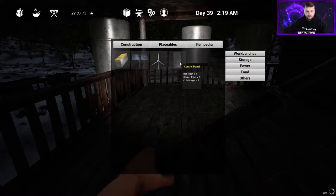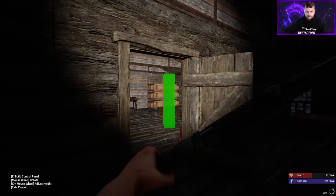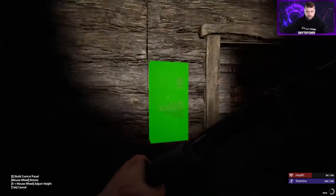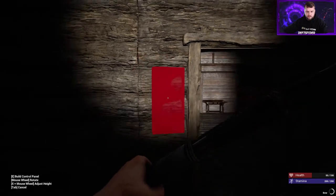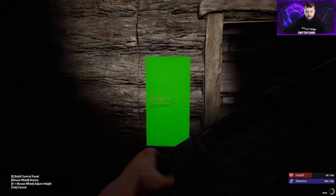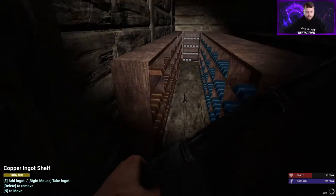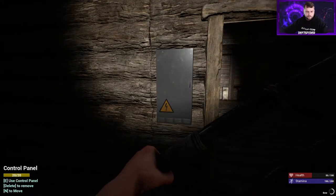So we did all the food - okay we're still on power. The first thing for power you're gonna want to build is the control panel. You can let it float at weird angles. We'll try to get it positioned on the wall - you can move this around a little bit, it doesn't always like that. For the control panel we need four iron, two copper, two cobalt - one, two, two, one, two, three, four. Here's our power box.